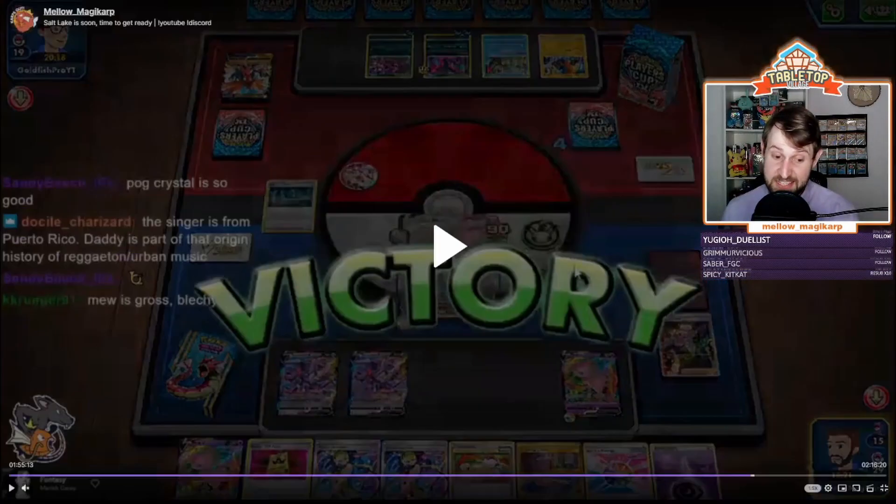That was a situation where we were normally in a bad spot — prizing multiple Fusion Strike Energies and not being able to Elisa for several turns — but just playing to our outs every single turn made everything work out. Mew V-Max is a very, very good deck. Remember to like, comment, subscribe — hopefully you learned something and I'll catch you all in the next video.